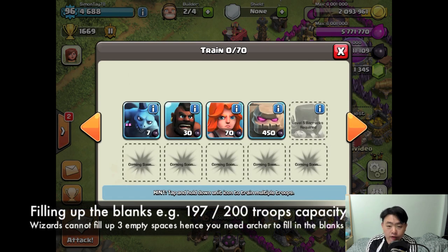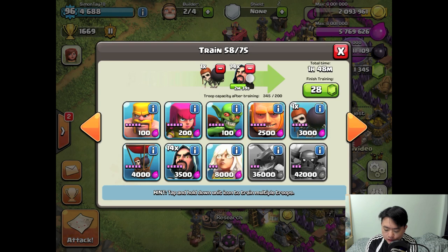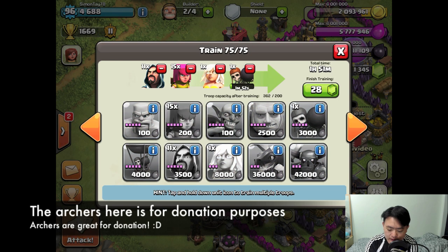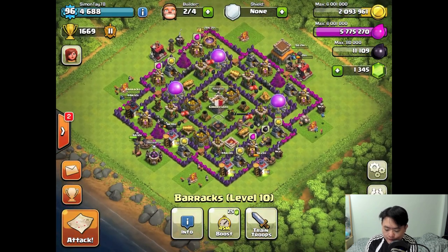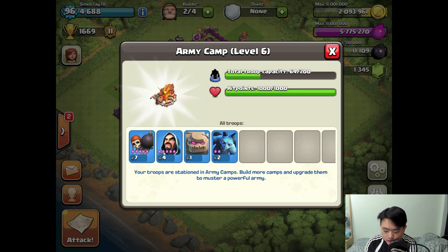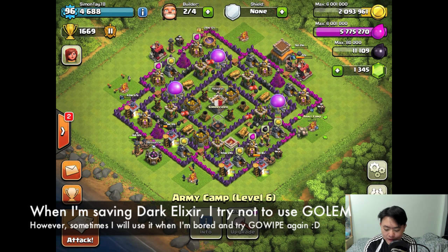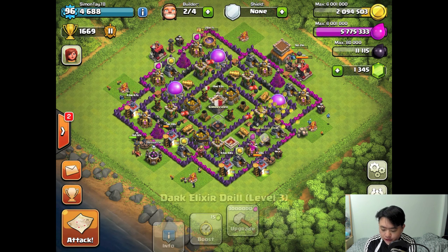The reason you need Archers is to fill in the blanks and for donation purposes. I also need one more Wall Breaker, one more healing spell, and Archers before the Wizards, so I can train the Archers after the healer. I have one Golem available — I usually don't use Golems because they cost 450 Dark Elixir, which is very expensive. But a Golem can be incorporated into a gold-focused attack strategy with two healers.